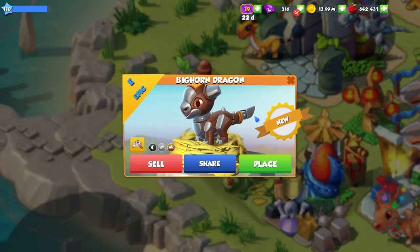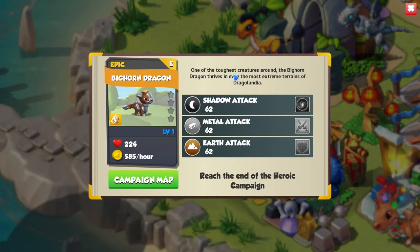It almost looks like a knife on his tail even though I know it isn't. One of the toughest creatures around, the Big Horn Dragon thrives in even the most extreme terrains of Dragolandia. He's a shadow, metal and earth epic. But I won't be using him in a team or anything. He's obviously just more of a collector's dragon, collector's item, whatever you want to call him.